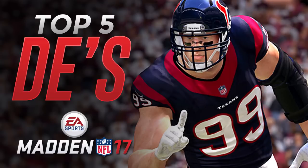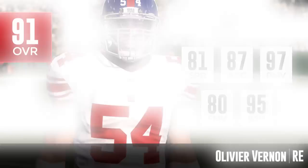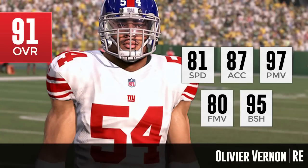With that being said, let's hop into the top 5. We're going to start off at number 5 with the New York Giants right end, Olivier Vernon. Olivier Vernon is definitely one of the better pass rushers in the game right now, and you're getting some of those attributes with his player here. The 87 acceleration combined with the 81 speed means that he's going to get after the quarterback pretty quickly.